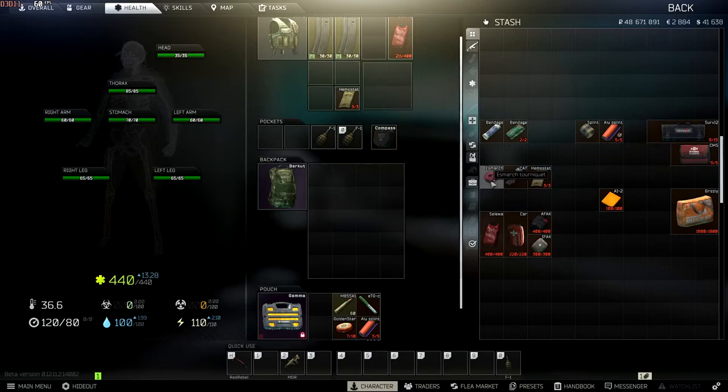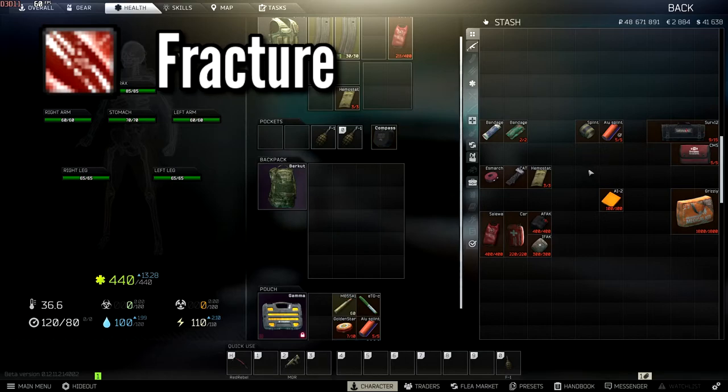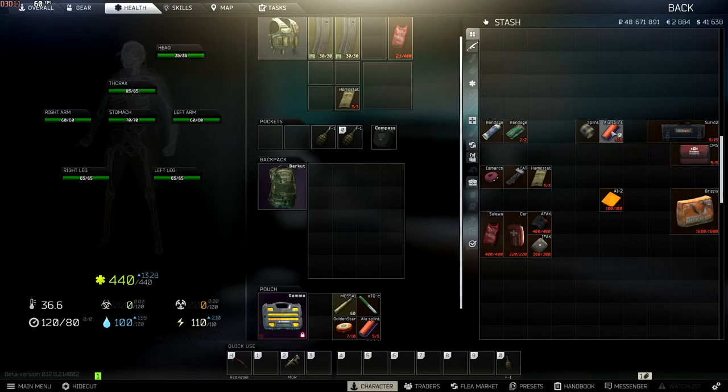Moving on — if you get a fracture, I'll bring the icon up on screen now. For a fracture, simply use a splint. You've got the one-use splint or the five-use Alu splint — that's the only difference. Most people run an Alu splint in their container. If you've got a Gamma container you have more room; if you've only got the Alpha it might be a bit tight. But there's no real difference between the two splints other than the number of uses.